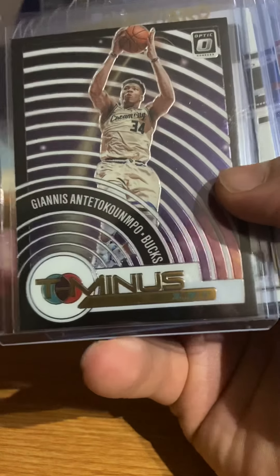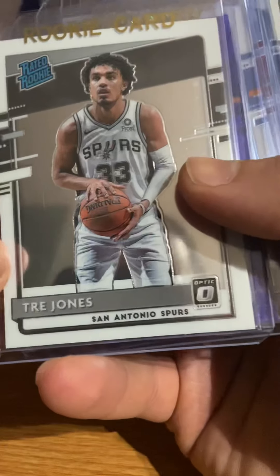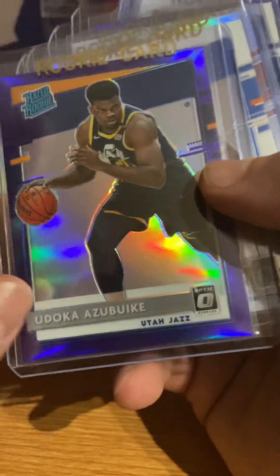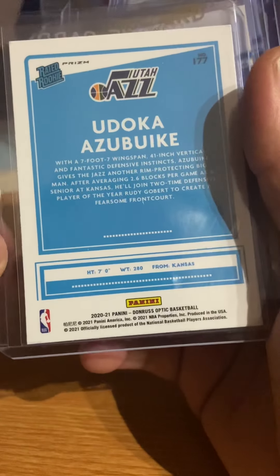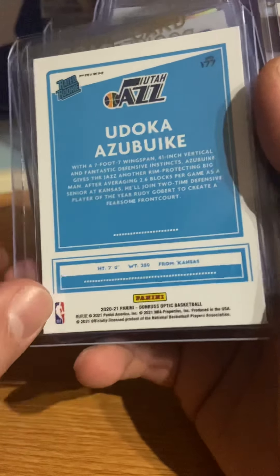Trey Jones - that's probably the next Zion Williamson if he plays really well, because you can see his arms and he just looks like more or less seven foot, yeah, seven foot with a seven-seven wingspan. Good 2.6 blocks per game.